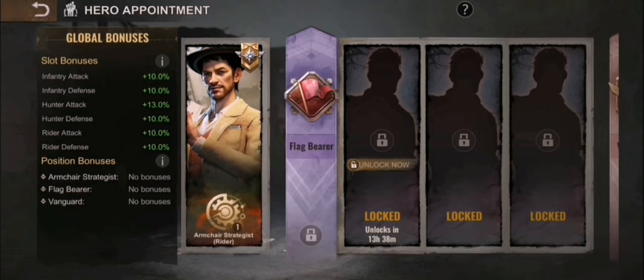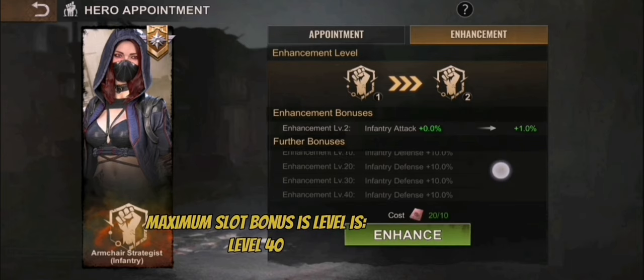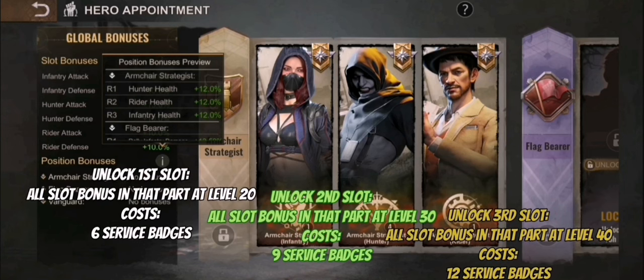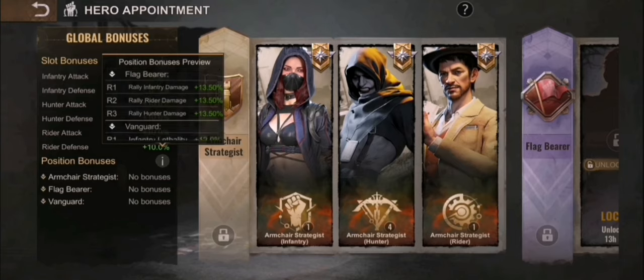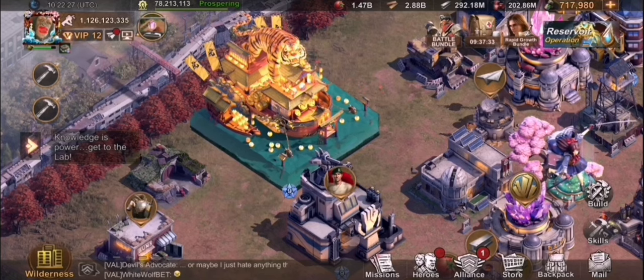Those are mainly the information I can directly share with you. The slot bonuses you can level up to level 40, as you can see here, so you can increase your stats by 40% if you level them to the max. Position bonuses are also there. The maximum position bonus you can get from Armchair Strategist is plus 10% on hunter, plus 10% on rider, and plus 12% on infantry health — you need to have it maxed to get those position bonuses. For Flagbearer, which is pretty important for rally leads, you get up to 13.5%. And for Vanguard, which is only relevant for Reservoir Raid and Reservoir Raid League, you can get an additional 12% bonus. I hope this helped you to understand the hero appointment.